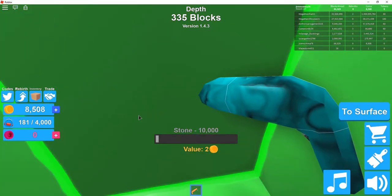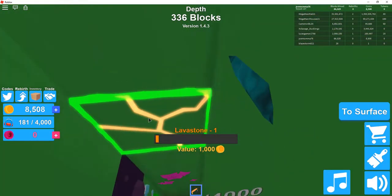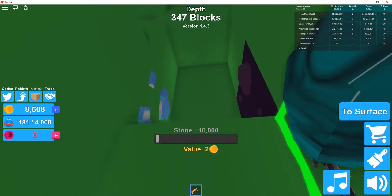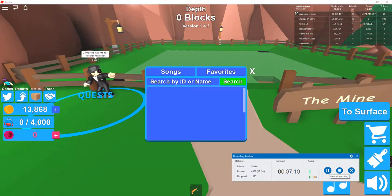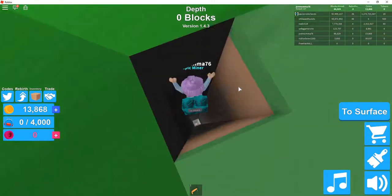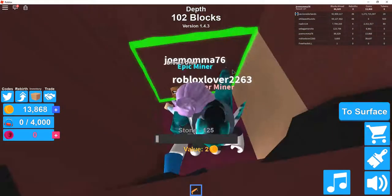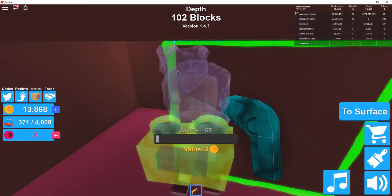I'm going to go forward a little bit. Oh, do I have to reset it again? I got to reset. I'll be right back, guys. Okay, so that one actually wasn't me — the mine did collapse. But you never know, I've had to reboot it a couple times. You're all the way down here already. I'm going to stay at depth 102 for now.